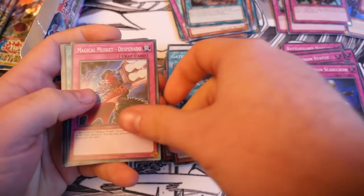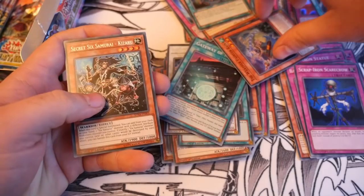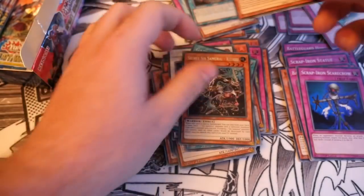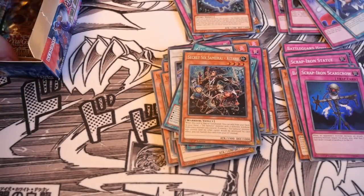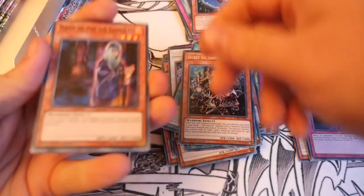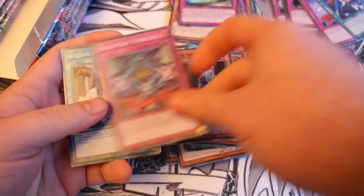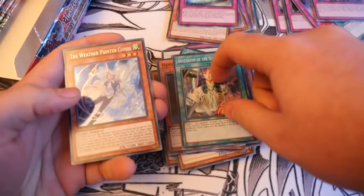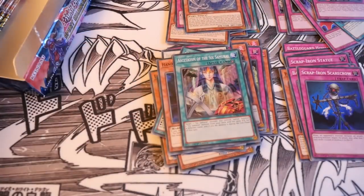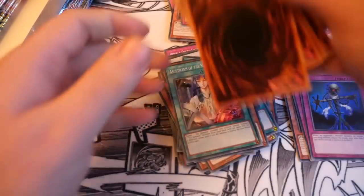Straight away from the top: Gateway of the Six — that's another nice super reprint. Magical Musket Desperado, Magical Musket Steady Hands. Six Samurai Kazuru and Weather Painter Rain. Last pack on the right: Hand of the Six Samurai, Weather Auroral Canvas, Magical Musket Fiendish Deal, Essential of the Six Samurai, and Weather Painter Cloud. Not exactly promising at this moment in time.